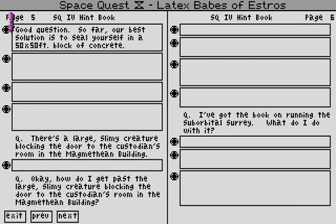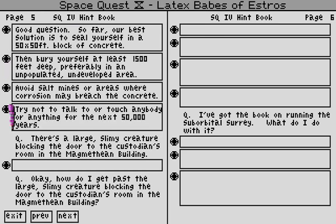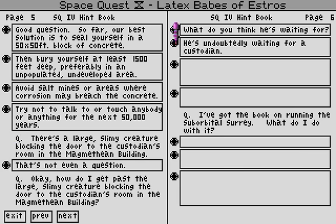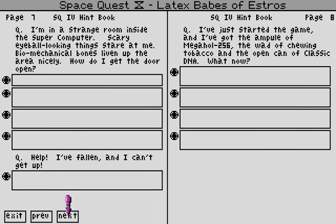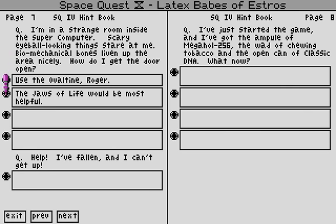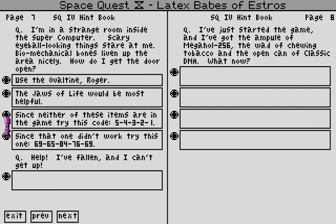Good question. So far, best — what? The — what? There's a large slimy creature blocking the door. That's not even a question. Okay. How do I get past the large slimy creature blocking the door? What do you think he's waiting for? He's waiting for a custodian, and probably needs some of that awful pine-descended sawdust. Give pine-descended sawdust! That's not helpful either. I'm in a strange room inside the super computer. Scary eyeball-looking things stare at me. Biomechanical bones live in — what? How do I get the door open? Use the oval team, Roger. The jaws of life would be most helpful. Since neither of these codes are in the image in the game, use this code. Since that one wouldn't work, try this one: 6, 9, 6, 5, 8, 4, 7, 6, 6, 9. You need that code.